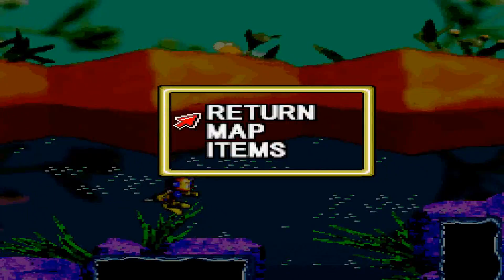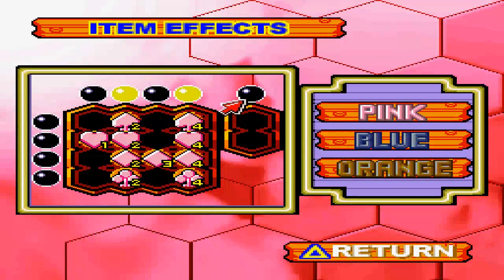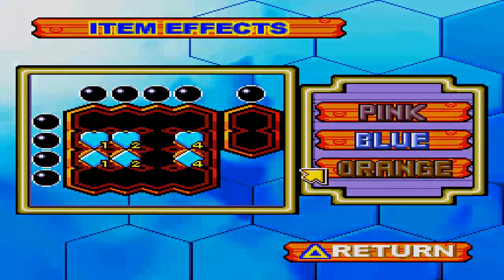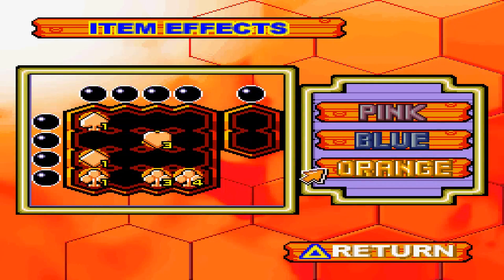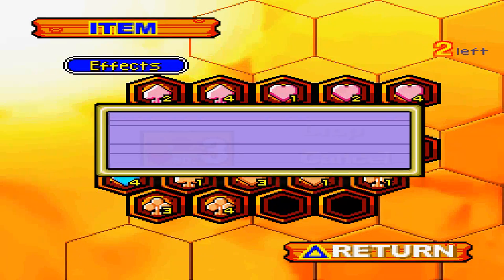I already have this. How am I doing on items? I didn't actually check last time. If I need to throw anything out — orange heart I can throw out, orange three heart, because I'm not going to need that. But I'm very close to some more bingos if I get a blue.